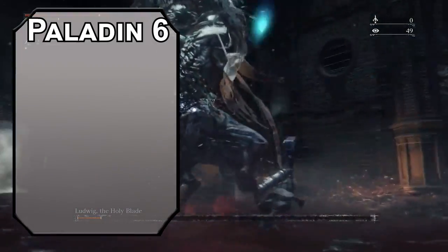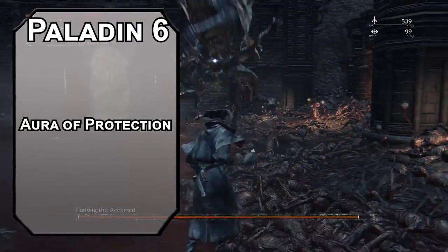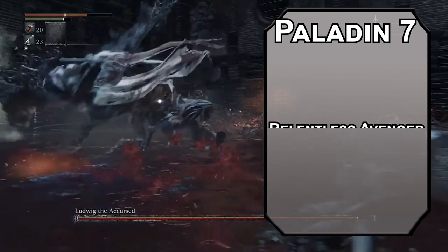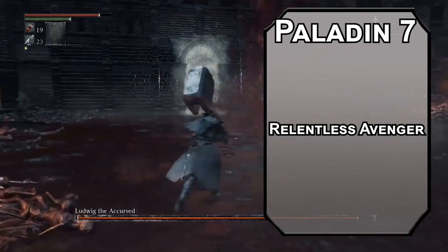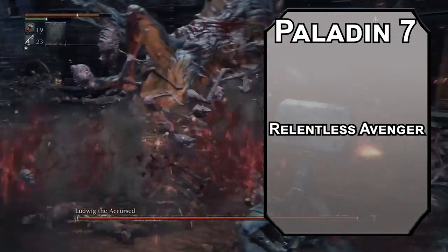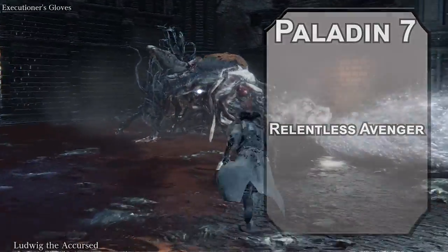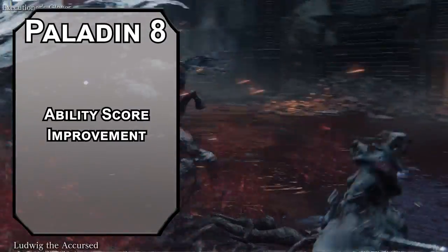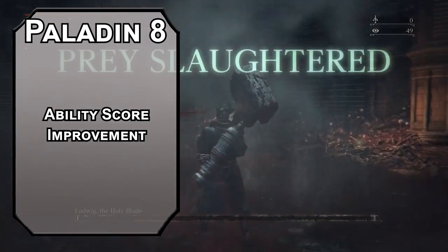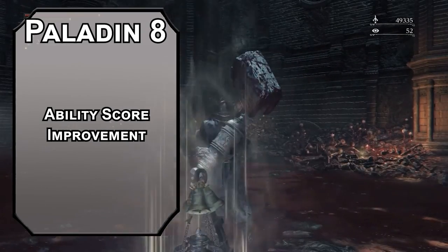Let's go back to Paladin. Sixth level Paladins get Aura of Protection, letting your allies within 10 feet of you add your Charisma modifier to their saving throws — that holy moonlight just makes the hunters better. Seventh level Vengeance Paladins get Relentless Avenger, letting you move up to half your movement speed after you hit someone with an opportunity attack, making you even harder to get away from. This is really good on a centaur since their base movement speed is 40. Eighth level Paladins get another ability score improvement — let's start working on your Charisma modifier to make all your saving throws better. Aura of Protection also lets you give yourself that bonus too, meaning no negative modifiers for your saving throws.